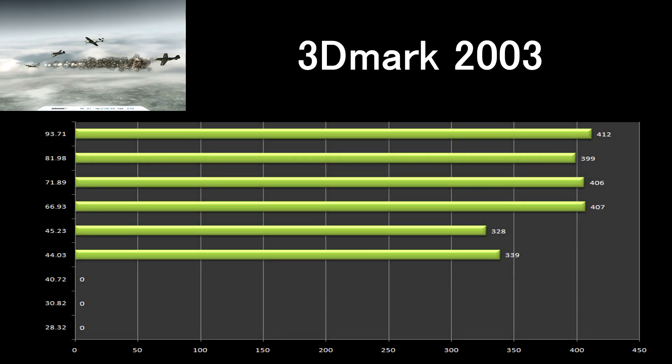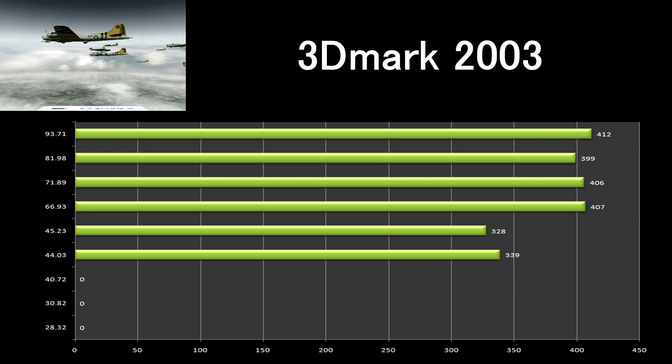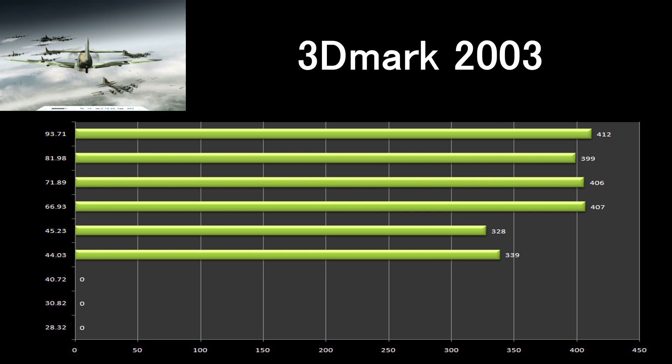In 3DMark 2003, older drivers won't work — it basically crashes to Windows. Newer drivers from 66.93 to 93.71 perform the best.